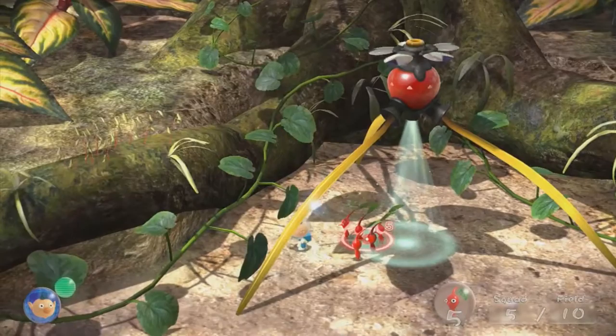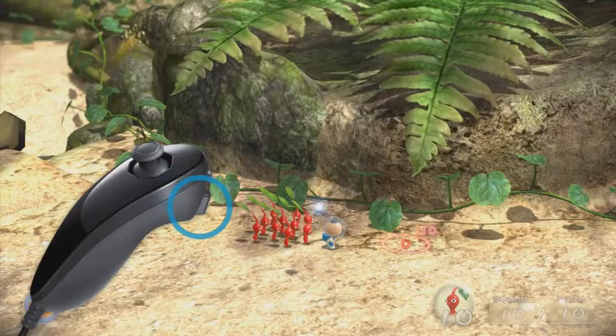Use the nunchuck to guide your explorer. Head over to that onion bulb with the long legs, pluck those waving sprouts, and you'll soon find yourself surrounded by friendly little Pikmin.